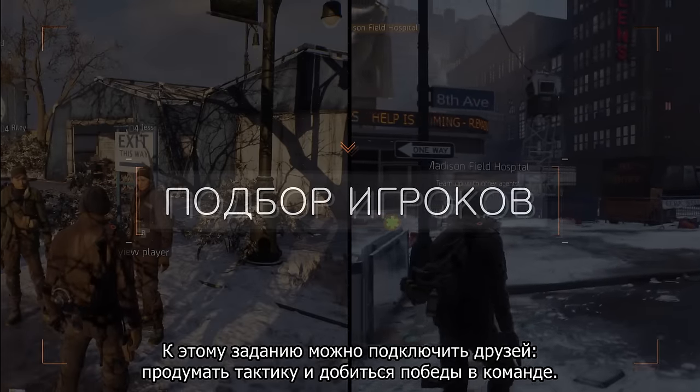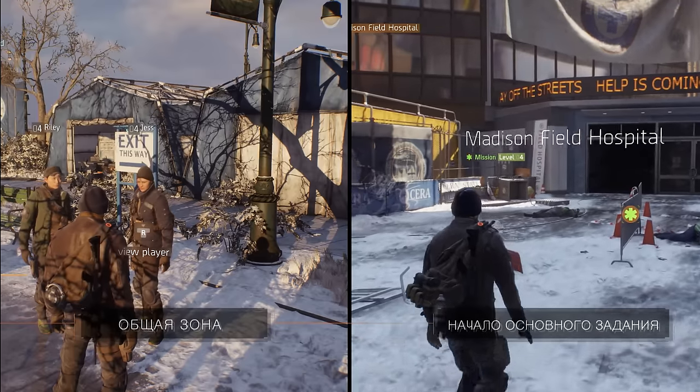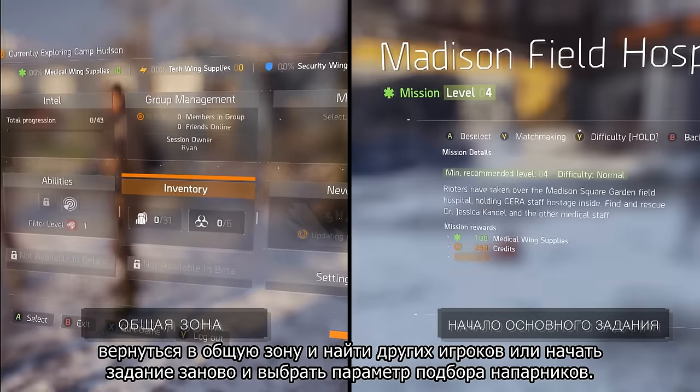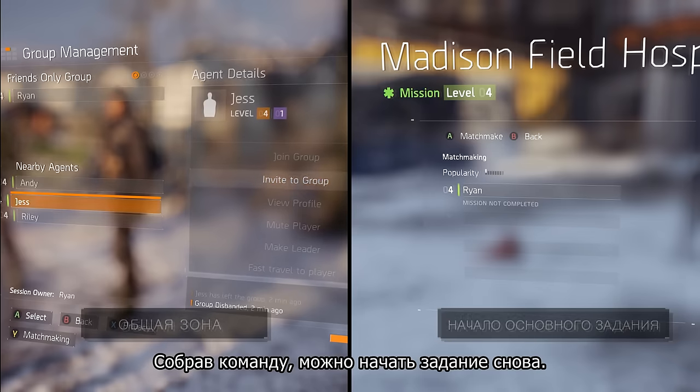You can also play this mission with friends and try a more tactical team approach. You have two options to find your team: go back to the hub and find other players, or restart the mission and choose the matchmaking option. Once you have your team you can start the mission again.